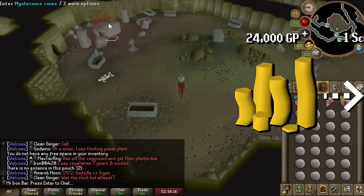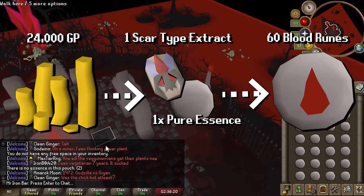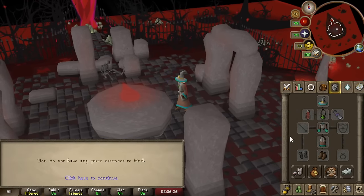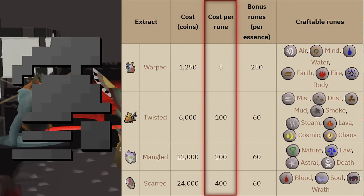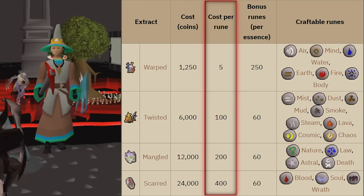For example, if you use one pure essence at the Blood Altar, you would actually get 61 blood runes instead. This allows players to runecraft runes effectively 60 times faster than normal runecrafting. The cost of making extracts is quite expensive though, so this update mainly helps high level Ironmen with extra GP. Normal players can get runes cheaper and faster in the GE, so they're better off sticking to that.